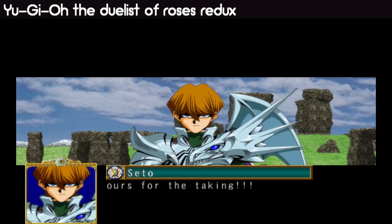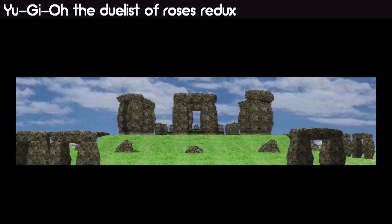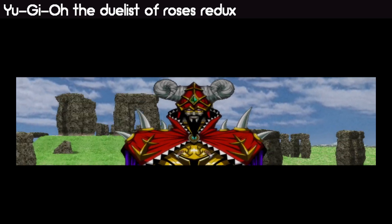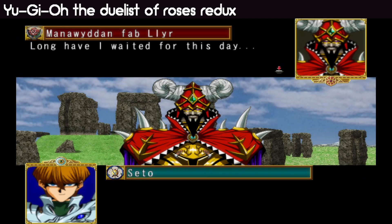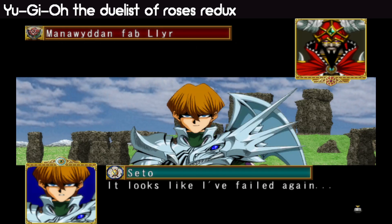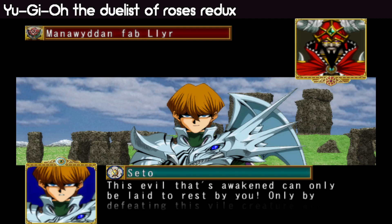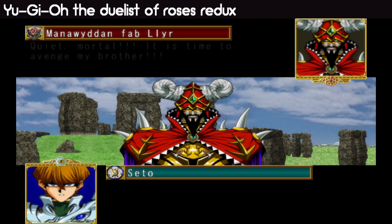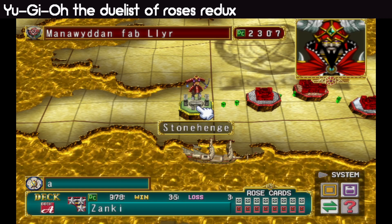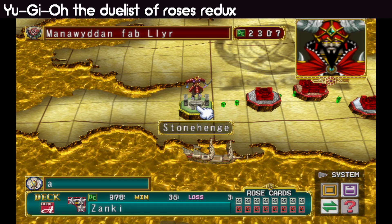We just have the final battle of this part left. It's always a bit awkward when this is the only thing left for next episode because this battle is so unpredictable — sometimes it takes literally 5 minutes and sometimes it takes up to 30 minutes. A lot of it is just down to luck. We're done with Fab Lair and I'll be facing him off in the next episode, so if you enjoyed this episode please leave a like, comment and subscribe and I'll see you guys next time!